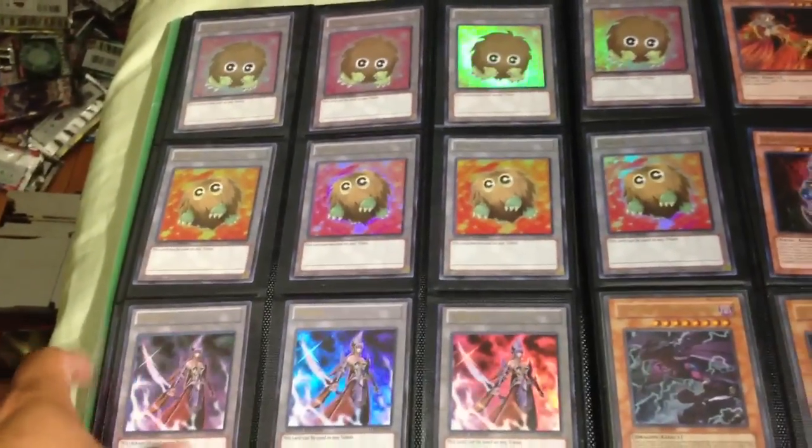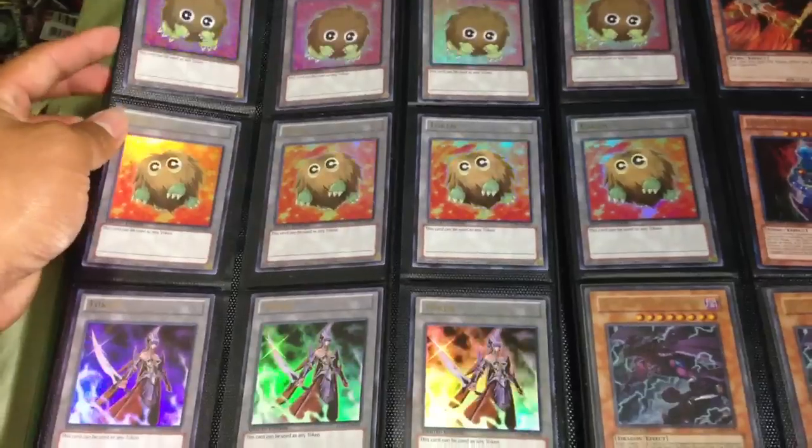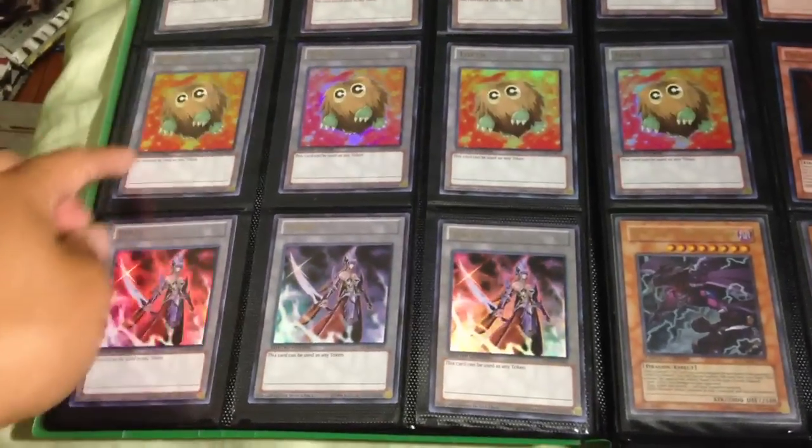Moving to ultras: these are all ultra tokens from Yugi's World. I have four Kuriboh tokens with the reddish-purple-pink background, four more ultra Kuriboh tokens with the red-orange-yellow background, and three ultra rare Gore tokens.